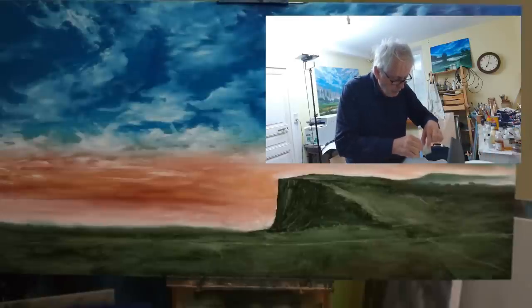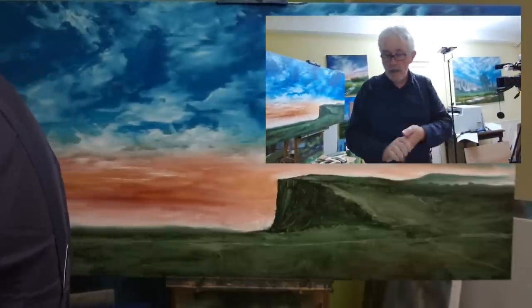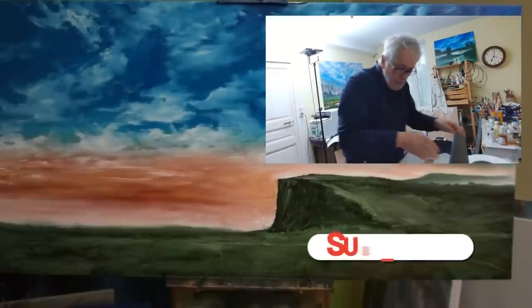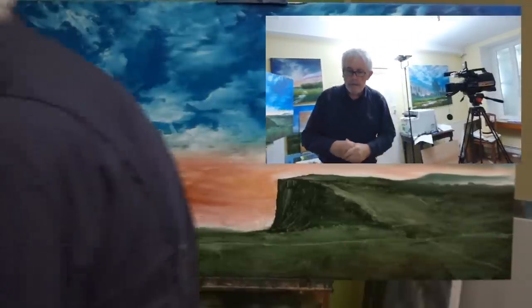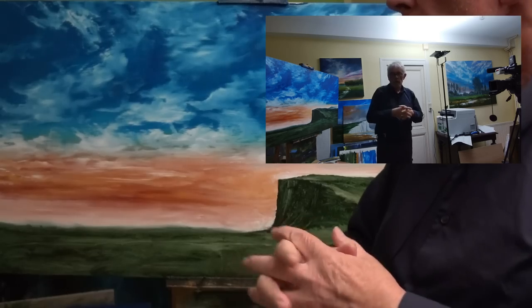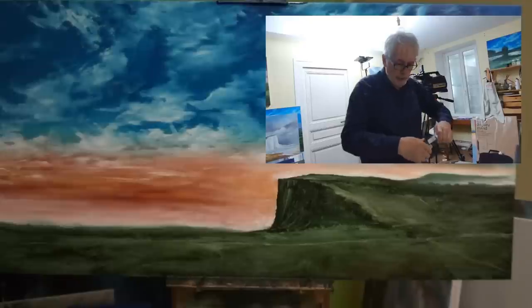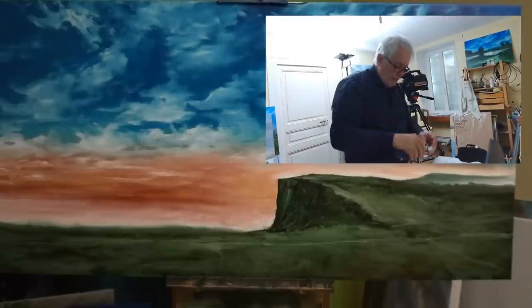I'm using refined linseed oil. I'll fast-forward through this as it must be as boring as watching paint dry — I just kicked something else. Some days I'm just clumsy. I'm not quite sure what to do about the cliff — I could have some white bits in it so it looks a bit chalky. The camera is programmed to follow me around the room in case I decide to display some yoga exercises, which I won't be doing. So let's get some white — Titanium White, lovely stuff.